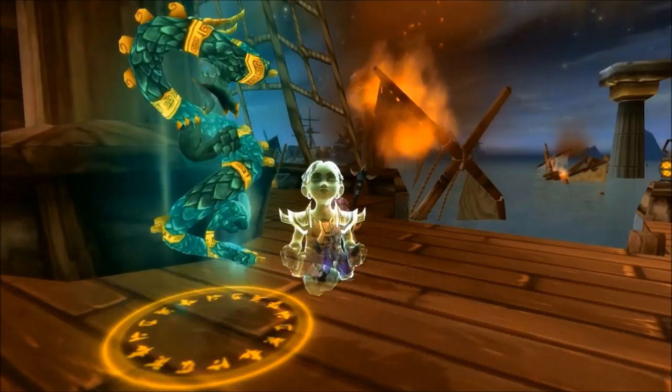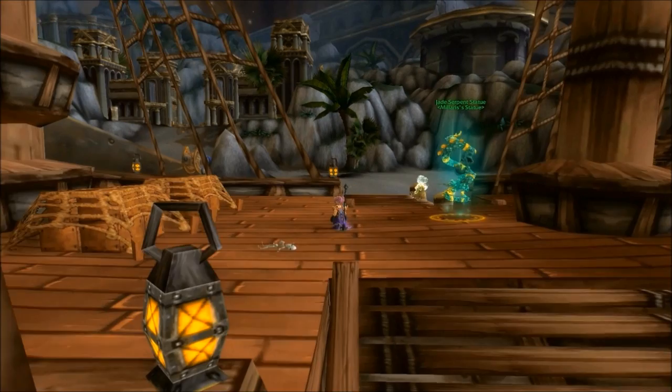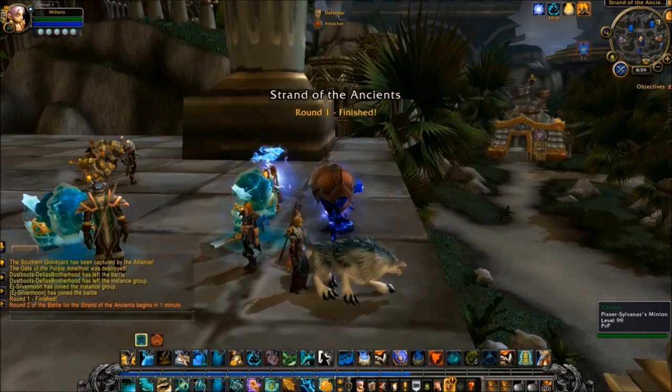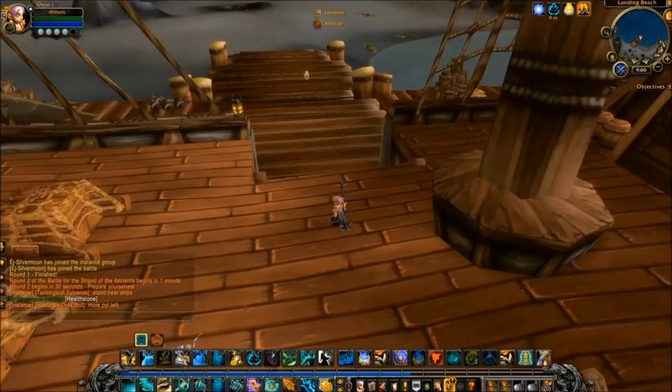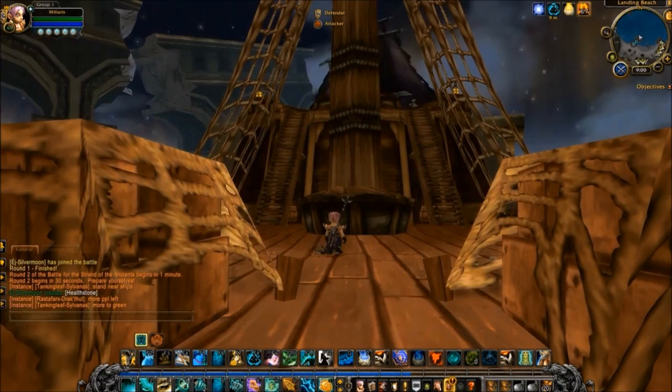The Monk's Transcendence ability allows them to exploit phase switches. For example, here in Strand of the Ancients, by placing my spirit on board the Alliance ship in the second round of the battleground, you can use Transcendence: Transfer to return to your spirit on the now-invisible Alliance ship — at least it's invisible to everyone else, as are you — allowing you to attack or heal without restraint.